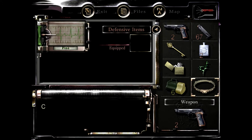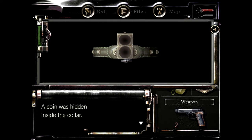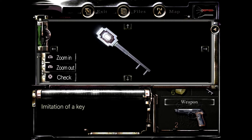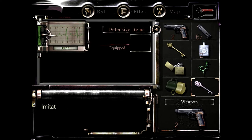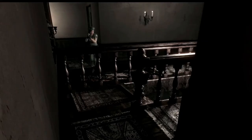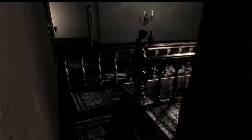Part of why Jill's playthrough is so much easier than Chris's is the fact that she gets an extra two inventory slots and the lockpick. Though in fairness, one of those inventory slots needs to be taken up by the lighter if you want to burn zombies, whereas Chris gets the lighter in his bonus slot — much like Jill gets the lockpick in hers. Just generally Jill has an easier run, though Chris is a better marksman and has a higher chance to score critical hits against zombies.